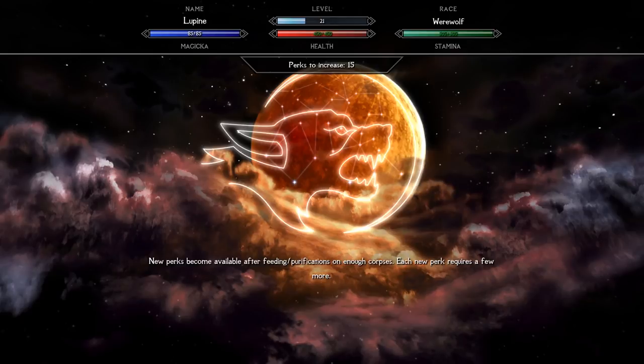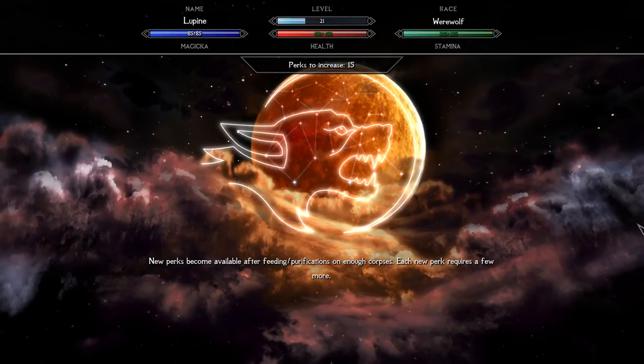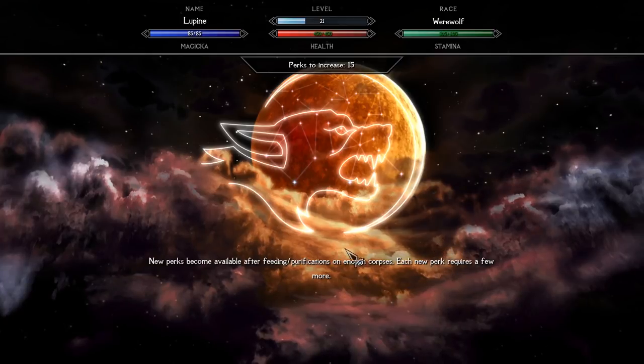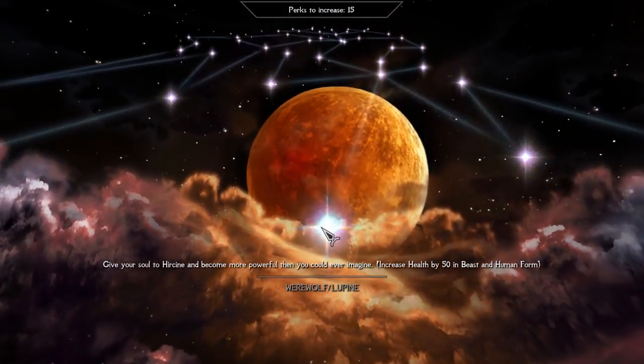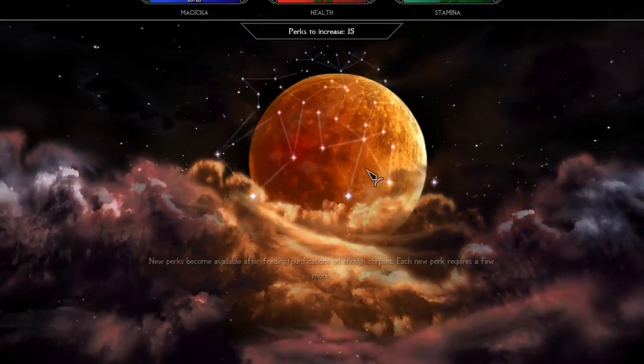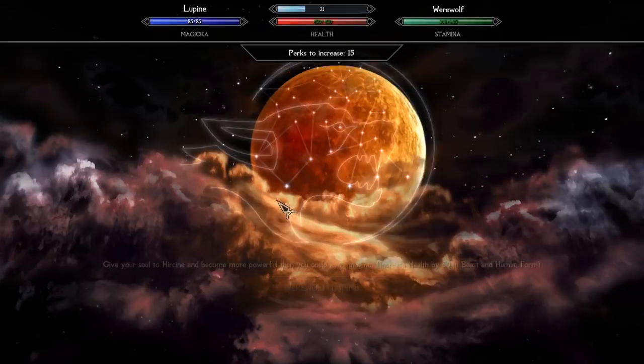First of all, the mod greatly increases the amount of werewolf perks, giving the player the ability to choose from almost 30 perks. Secondly, it instantly gives you plus 100 points to roleplay, as it divides werewolf perks into two separate trees: Lupine and Hercine.